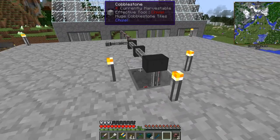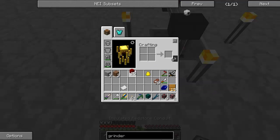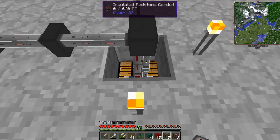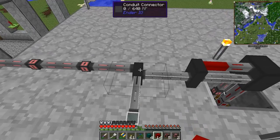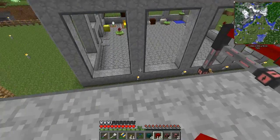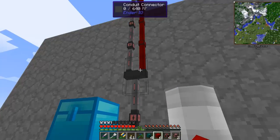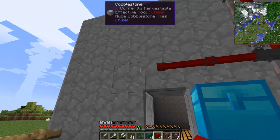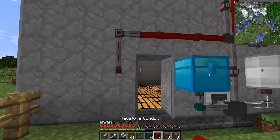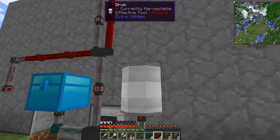I can just put the barrel right on top of that. I do need to get that redstone signal down. I'll use that one and the insulated one there, because I want to make sure that doesn't pick up a redstone signal from it. Then run that there, like that. I think I can make a switch to go on that and we are close to having this set up.